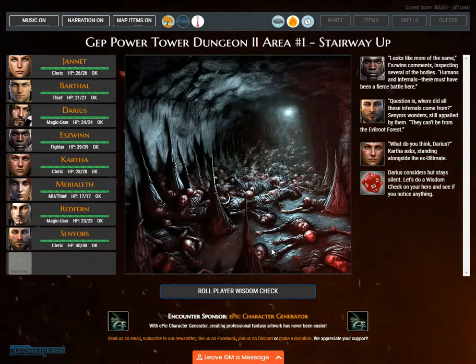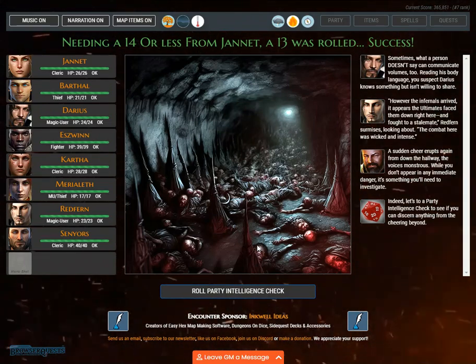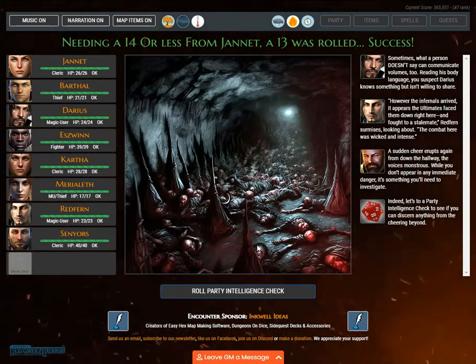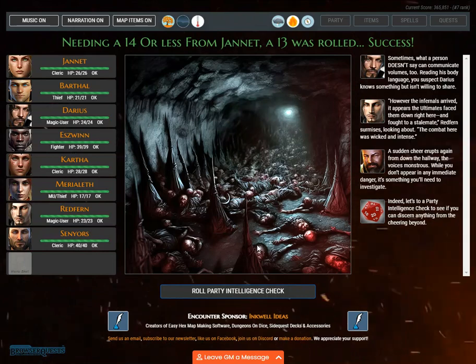Darius considers but stays silent. Let's do a wisdom check. Needing a 14 or less from Janet, a 13 was rolled. Success. Reading his body language, you suspect Darius knows something but isn't willing to share. 'However the infernals arrived, it appears the ultimates faced them down right here and fought to a stalemate,' Redfern surmises. 'The combat here was wicked and intense.' A sudden cheer erupts again from down the hallway — the voices are monstrous. While you don't appear in any immediate danger, it's something you will need to investigate.